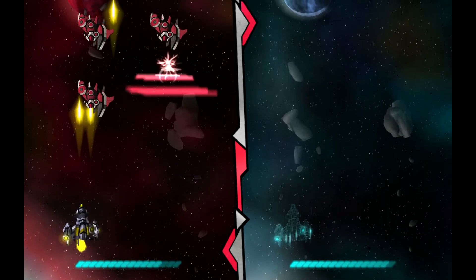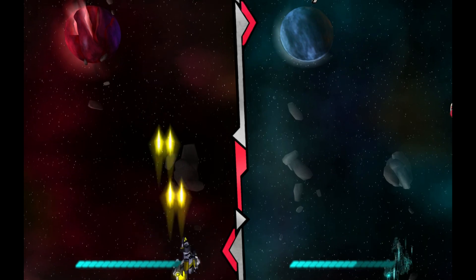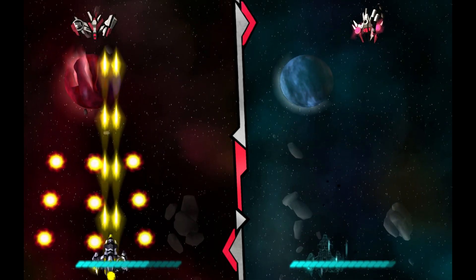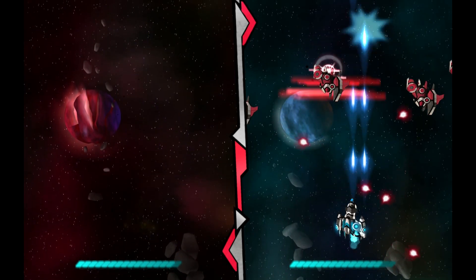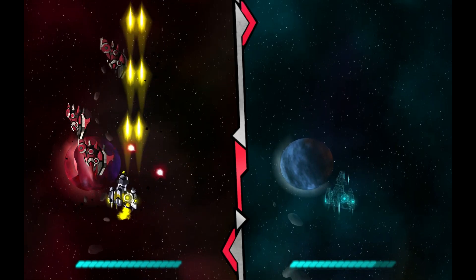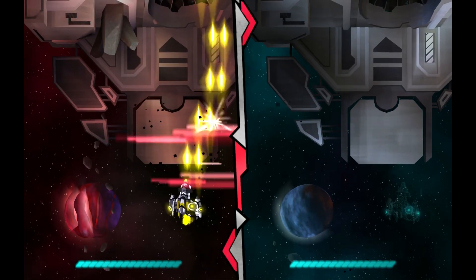Every single level has the switching back and forth mechanic. My first thought was — because enemies tend to come in waves on one side — why not just switch to the side with almost no enemies? But notice the health bars at the bottom of each screen: they're separate, so one will have more health than the other at any time. If I shoot enemies, I get health back. So to keep you from cheesing the system, you actually lose health over time and need to keep killing.